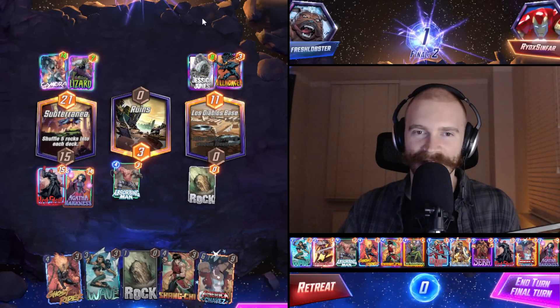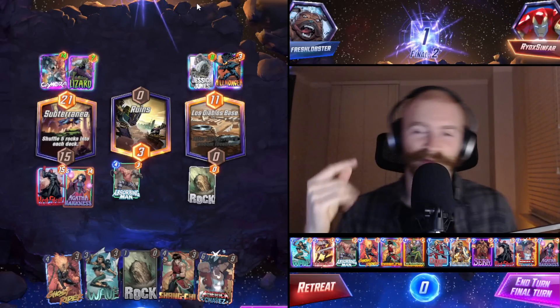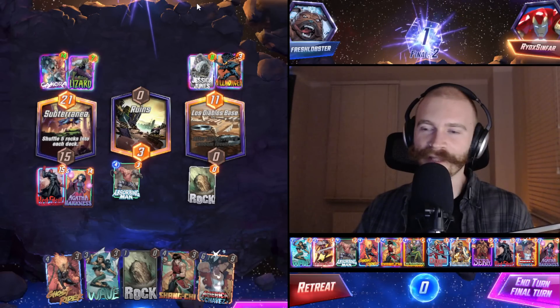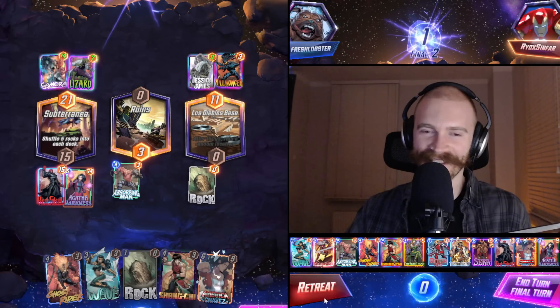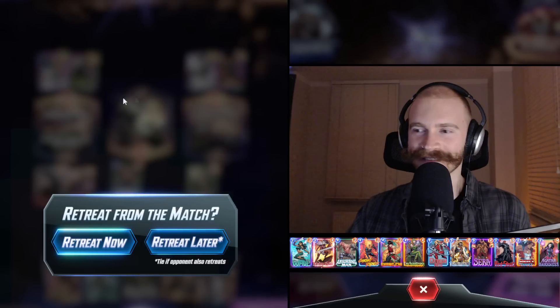But subterranean - what if they have a bricked hand as well? I didn't play any rocks yet. What do you think chat - do we run or do we fight? Retreat? Seems like people want to retreat. Everyone except for Badger.